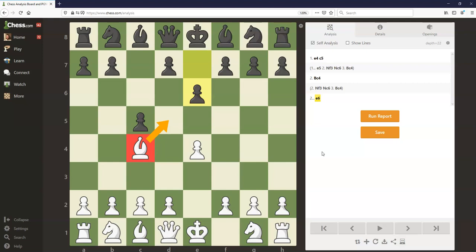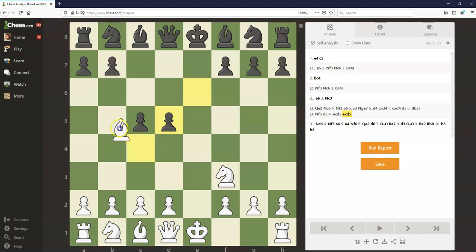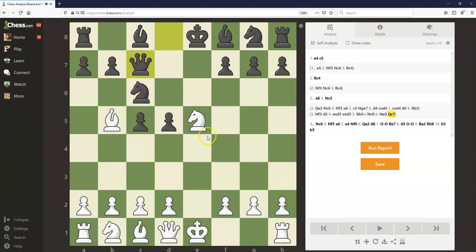So let's take a look at how black can play against the Bowdler attack. e6 is the most popular answer, just blunting this bishop right away. Let's say white plays knight f3 — this is a move a lot of beginners will play. But black can just play d5 right away, grab the center, and kick this bishop away. After e takes d5, e takes d5, black already has full control of the center. White could play bishop b5 check, but that's no concern for black. Black could just play knight c6 to develop a piece, and even though knight e5 might look scary, black can just play queen c7 to counterattack this knight. White really has no tactics here, and black simply has a space advantage, basically for free.